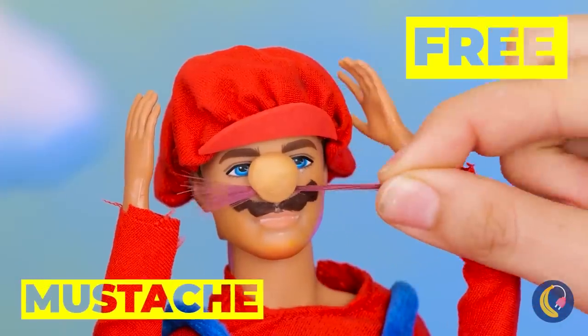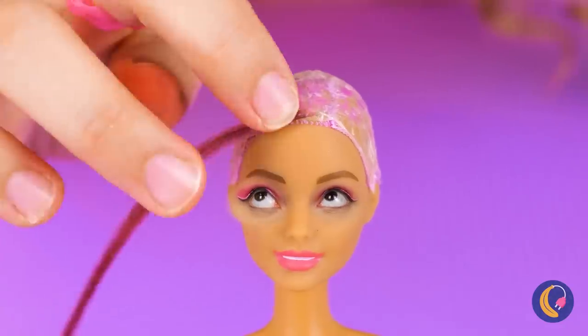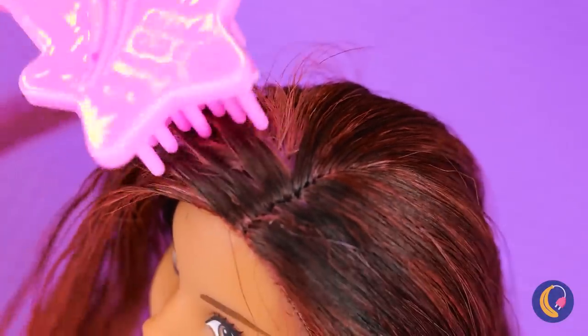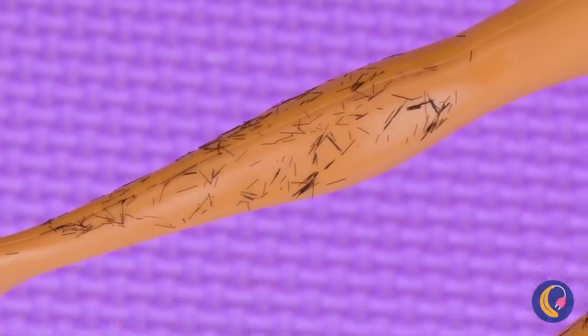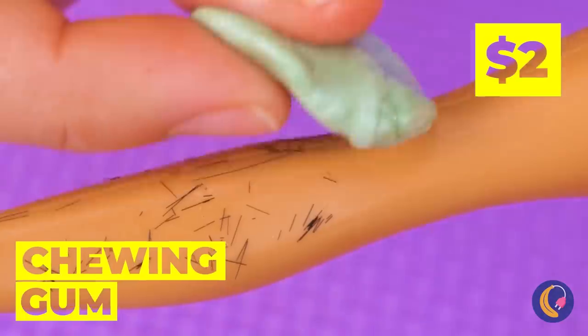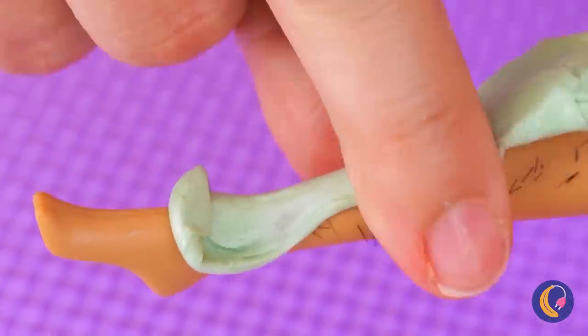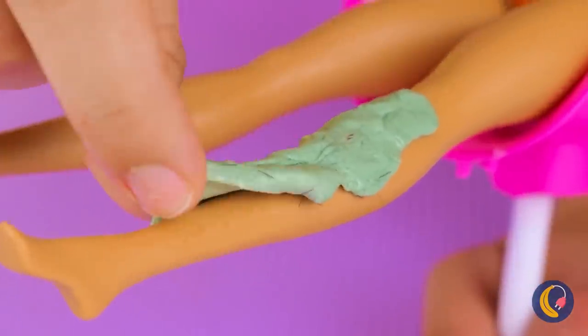You might feel a slight pinch! Besides, brunettes have more fun! Once it's all set, it's time to get brushing! But don't forget, your head's not the only place with hair! We need something sticky — run some chewing gum over those legs!